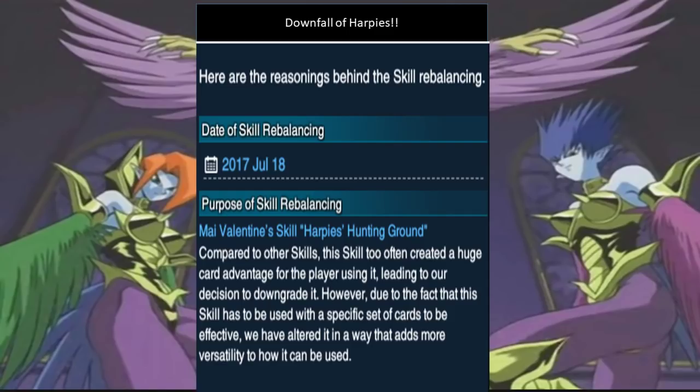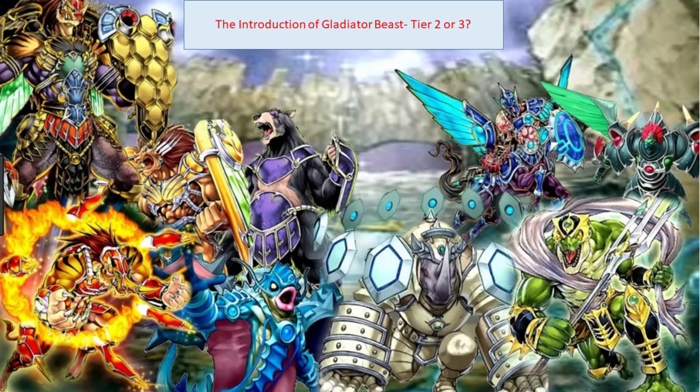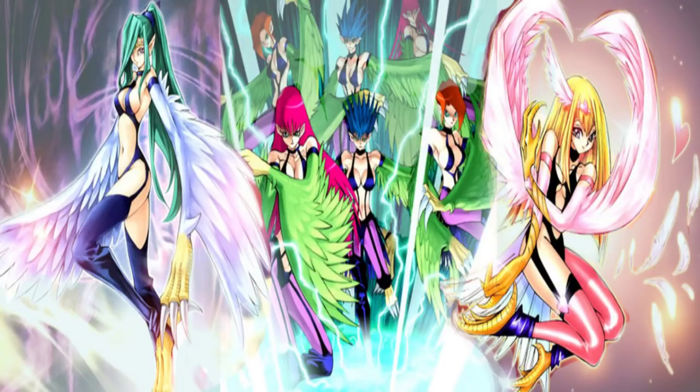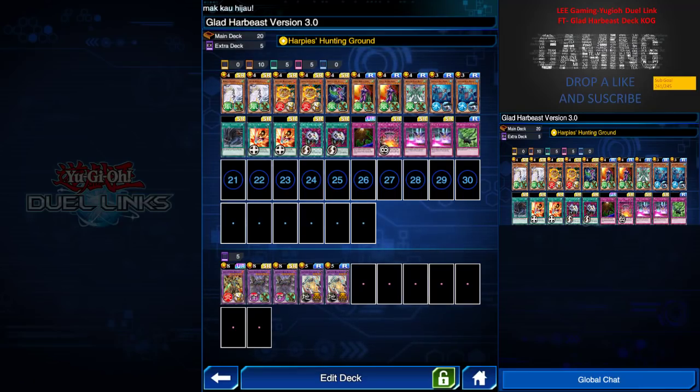After Harpies were banished from the meta, there was a rise of a new deck — the Galeator — which was always in the tier 2 or tier 3 zone because of its low attack power. Although it's very powerful in destroying front row and back row, it's still nowhere compared to Cyber Angel, Black Ninja, or Red Eye Zombie decks. So today I'm going to feature the merger — the love story — of Galeator Beast and Harpie Lady, creating a new deck called Grab Harpies Version 3.0.